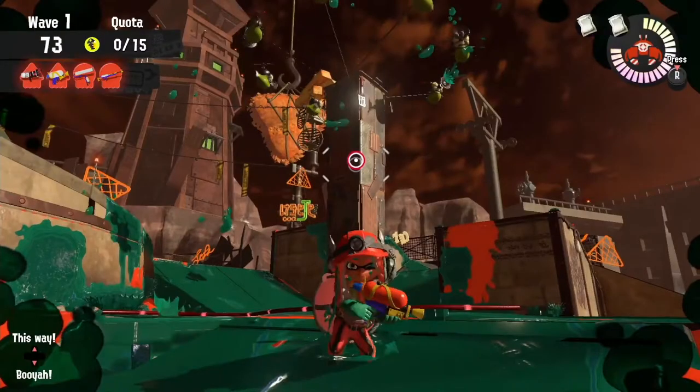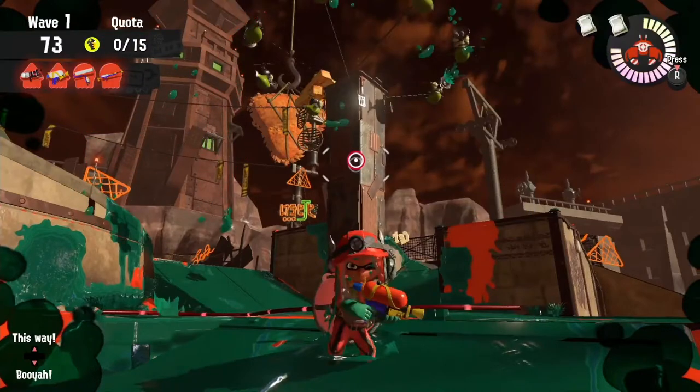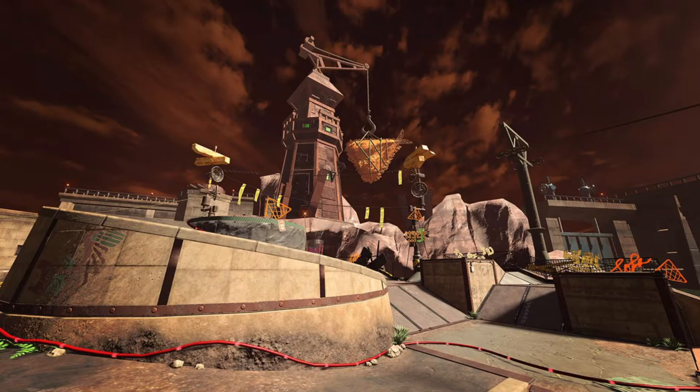We get a better look at our surroundings, with a large tower in the background connected to a crane with a huge hook — lending credence to the theory that the surroundings are an abandoned factory. Maybe this large hook is what GrizzCo Industries intends to capture King Salmonid with, or it could be how the salmonids are moving their food sources around. Also slightly obscured by this Fish Stick is what seems to be large fried shrimp — identifiable because it uses the same texture as Krusty Sean, who is a shrimp, and the shrimp food he sells, confirmed by a promo image on Twitter.